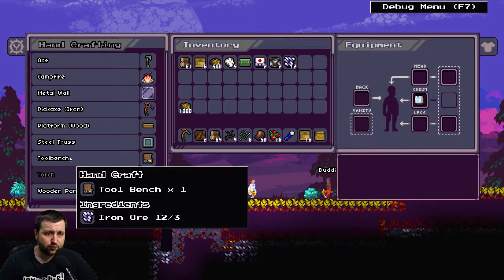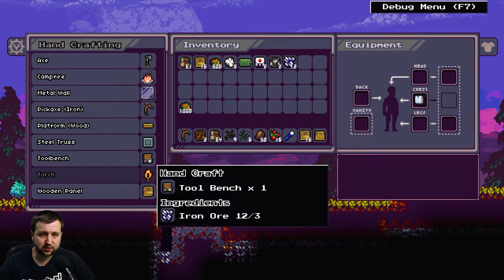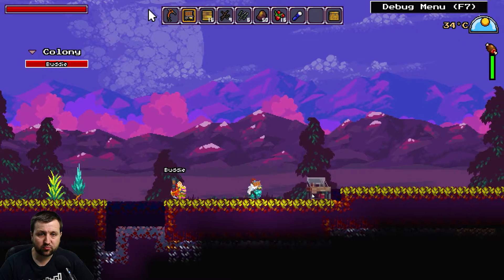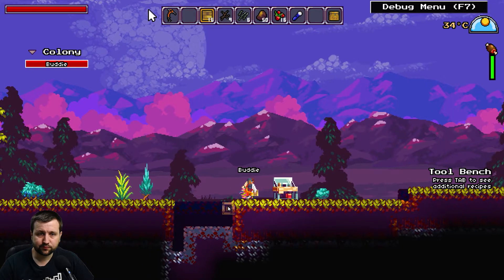We've got quite a few things that we can handcraft first. We'll make a tool bench and then we can make further stuff from that. We'll plop the tool bench down and make a little bridge here to fill in this gap.